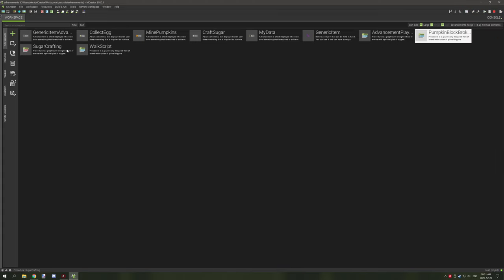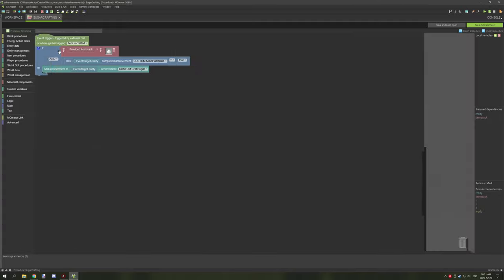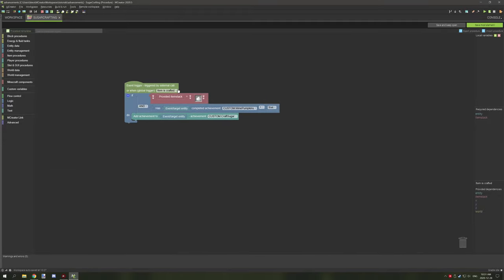The last thing I want to cover is the sugar advancement — it's the exact same setup but running under a different global trigger: item is crafted. This has support for entity, item stack, item, x, y, z, and world. What I've done is test for the provided item equal to sugar. Remember, we're testing if the item is crafted, so the provided item will be the crafted item. If the player crafts sugar and we confirm they already have the pumpkin advancement, then we give them the sugar advancement.